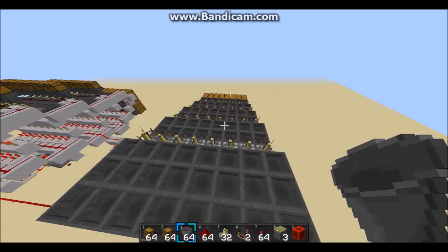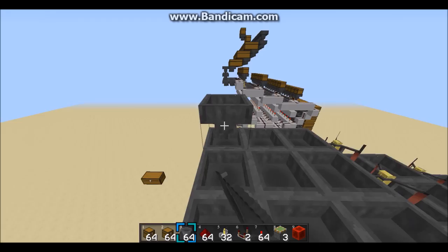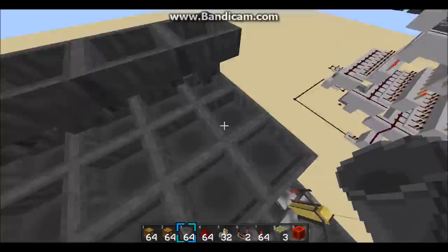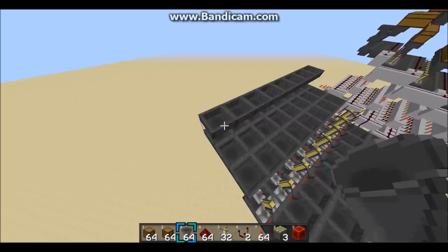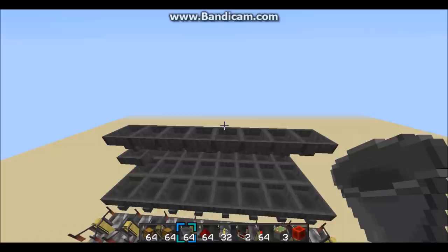Now I'm going to make the water bottle loading area. This is where you put in the water bottles and they go into this brewing machine. First I'm going to have this hopper going down and then all of these should be facing that way, so just like that. Then a hopper facing this way, then one going up, and just like that — so these should be facing that way.